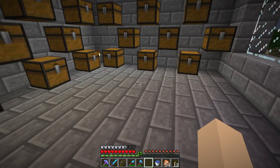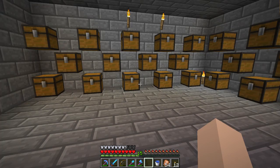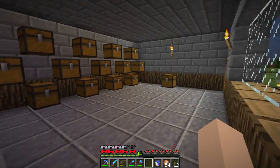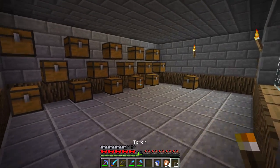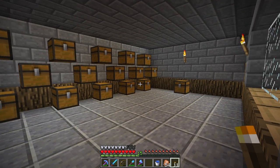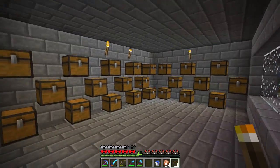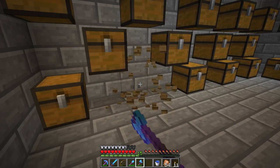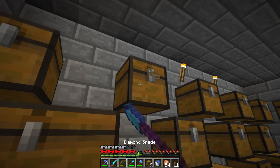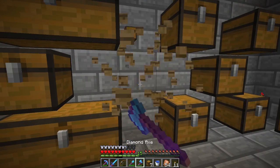Up here I'll have things like obsidian if I have the time to collect it, snow blocks, and coal blocks if I ever decide to do those — there's a long list of items I could sell. Actually, I'll have the chests downstairs be the active stock — all the blocks I'm selling — and upstairs will be overflow storage, meaning things I will be selling but the downstairs chests are still full so I can't add them in yet.